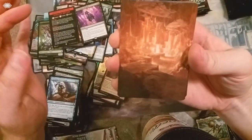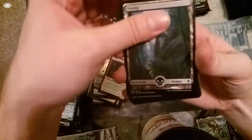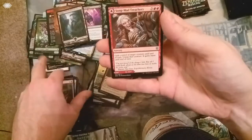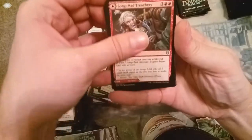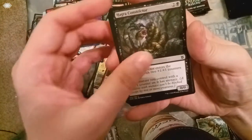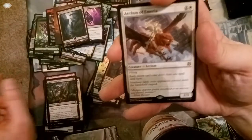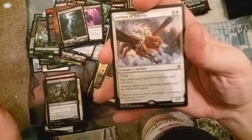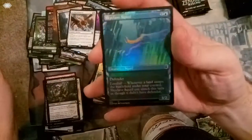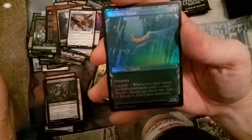We're going to skip past the commons and uncommons here. Look at that - it's one of the four pathway areas. Land. One, two, three, four, five, six. We got our little flip card here. That's another common. Another common. Next up is the rare - Archon of Emeria, a little bird thing there. Foil - foil squid in showcase art. Look at that.